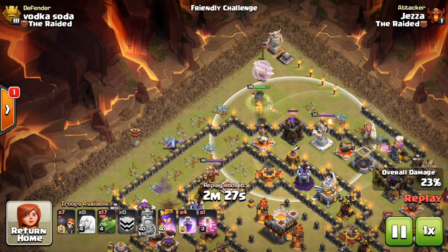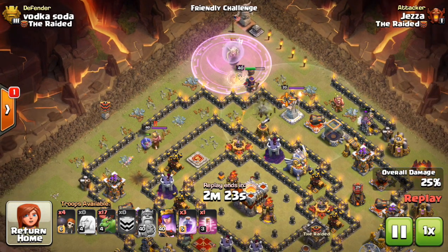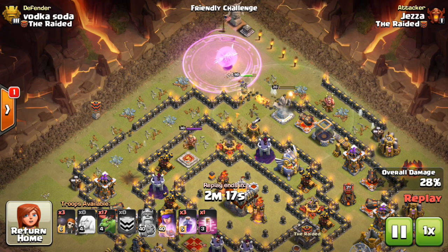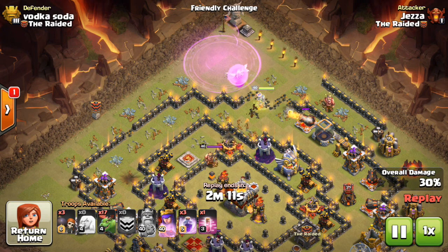So I've got 22%, looks like I'm going to get like 23%, and now the queen's in. I put the healers on her, got my rage, raged her up, wall break in — I only needed about 3 of those wall breakers but I just kept going. I got a huge opening here, and I've still got 3 rage left with 30% of the base down.